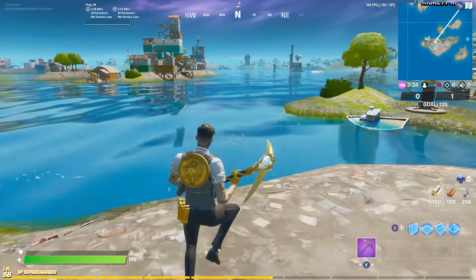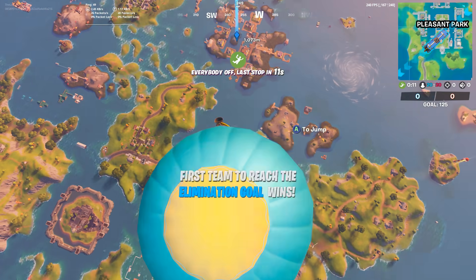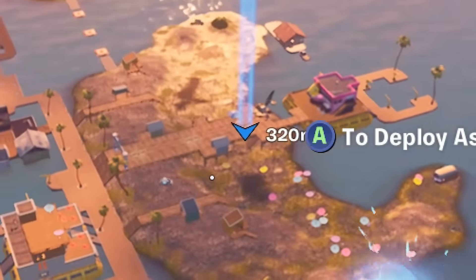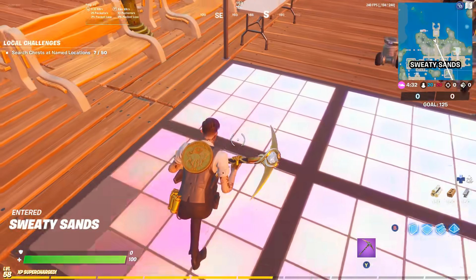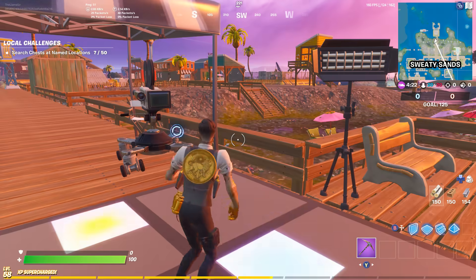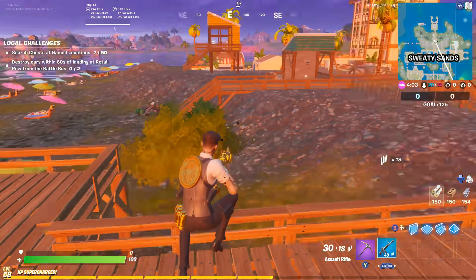Next up is a tougher challenge: dance on camera in Sweaty Sands. Hop into Team Rumble and head to Sweaty Sands. The camera is at the main area — you'll spot the Jonesy NPC, the dance pad, and the camera. All you need to do is use an emote for 10 seconds and dance in front of it. Hopefully you don't get eliminated. Once you know the location, it's fairly simple.